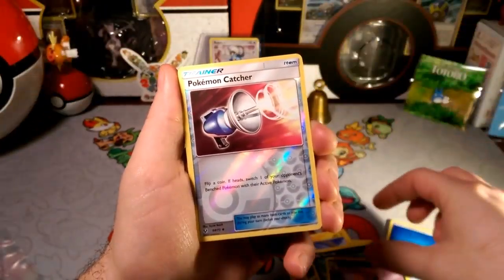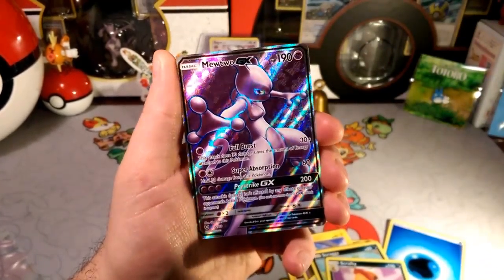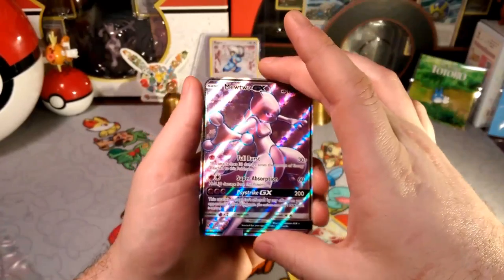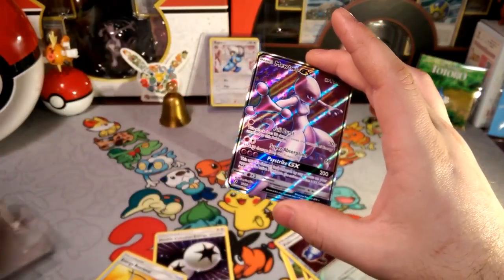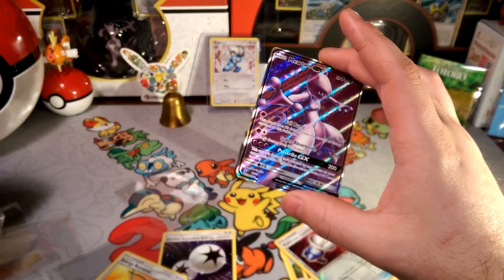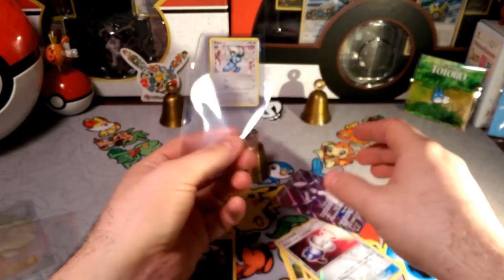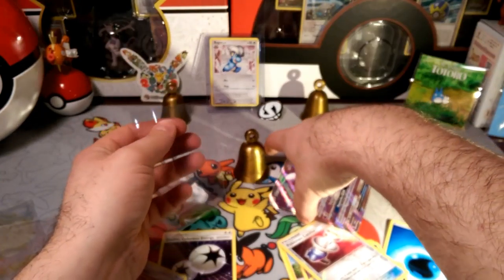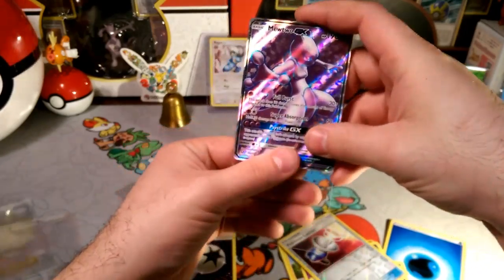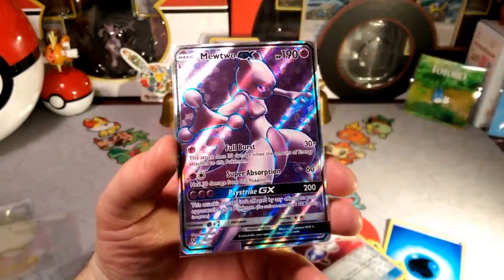And the reverse is a Pokemon Catcher — classic, classic Pokemon Catcher. And our rare is that Mewtwo GX, very, very cool. It's a pretty sweet card. One-handed trying to open up the sleeve and dropping stuff and all that jazz. Very cool card to get — that Mewtwo GX. All that texture, you guys can just see it. It's really cool.